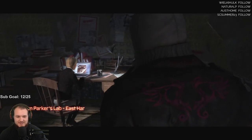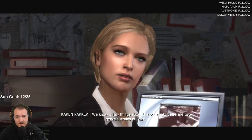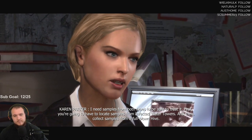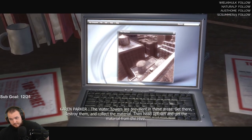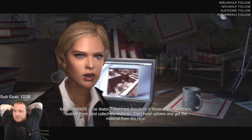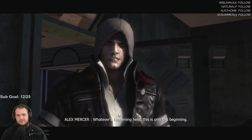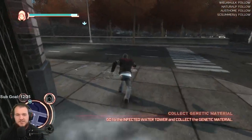We're on the next mission. We know a few things about the outbreak — there are two genetic strains at work. I need samples from both types to treat it. First, locate samples from infected water towers, then collect samples from a full-blown hive. Get there, destroy them, collect the material, then head uptown and get the material from the hive. This is only the beginning — collect genetic material.